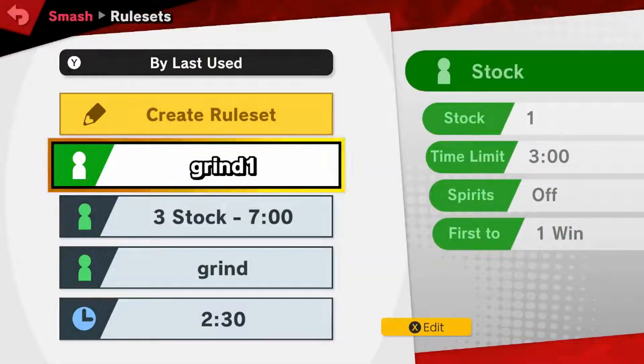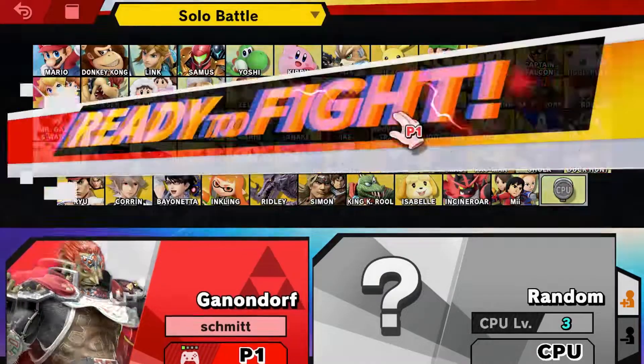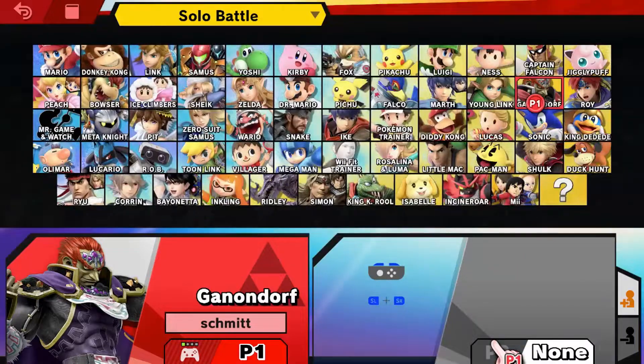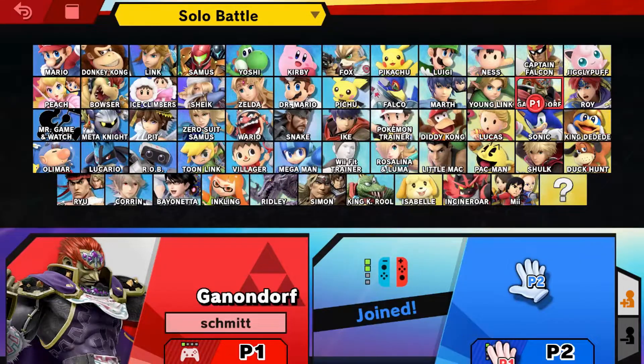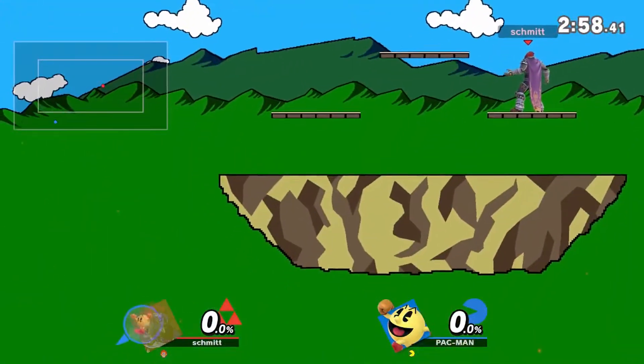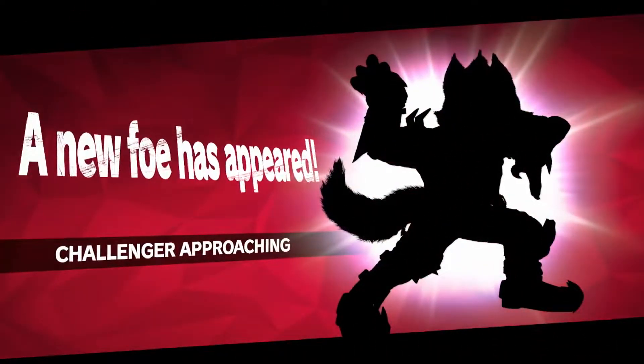And just like last time, you're going to go straight back into Smash mode. You can go back to your grind category — any map, doesn't matter what it is. Pick the character you're comfortable with — purple Ganondorf for me. Make sure the other controller can connect, pick a random character, start the fight, and go off the map. Fully end the match, and you get another character. I'm telling you, this works every single time. You can do this all the way until you get all the characters.